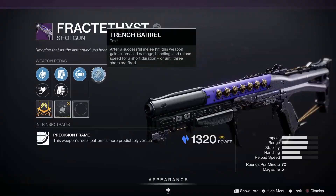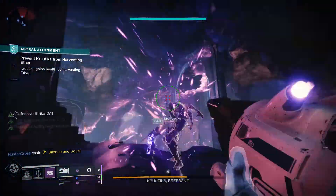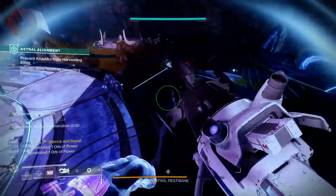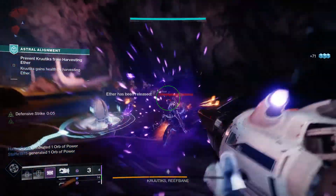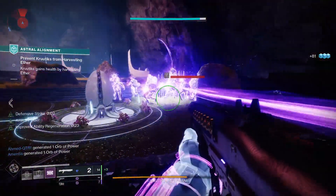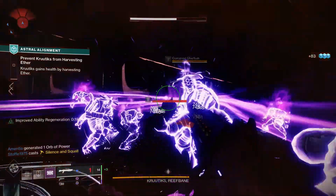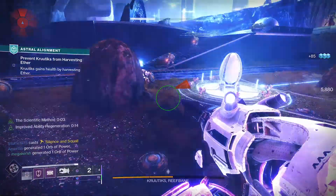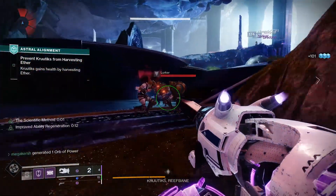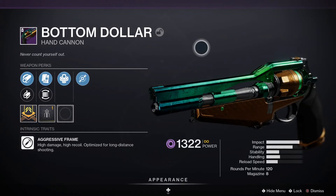In the kinetic slot I'm using the shotgun Fractatyst — a legendary kinetic shotgun that deals Stasis damage with a Precision Frame. You can get this from the Astral Alignment activity in Season 15. I've got one with Trench Barrel, which works really well with the melee nature of the build: run in, get a melee hit, follow up with a shotgun blast for extra damage, and it also triggers Rallying Force on your subclass if you get that melee kill.